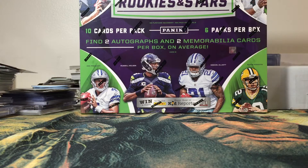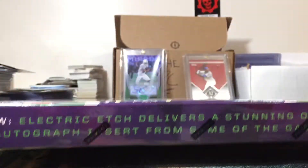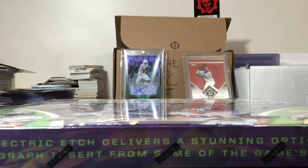What's up YouTube, it's Dev's Cards back at it again with another break for you today. Even though the whole box doesn't fit in the video, I'm sure you can tell what it is — it is the 2016 Rookies and Stars premium hobby box. Huge, huge box, which is why it doesn't fit on screen. We're looking for two autos and two mem cards per box, six packs per box, ten cards per pack. Let's get into it.